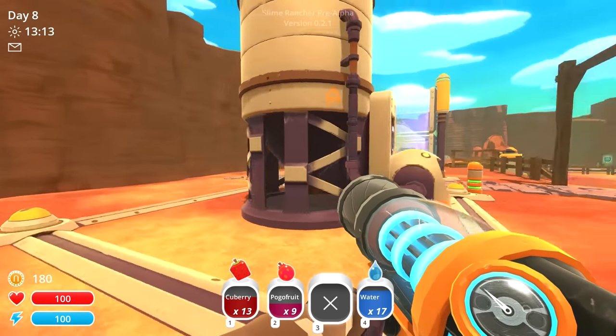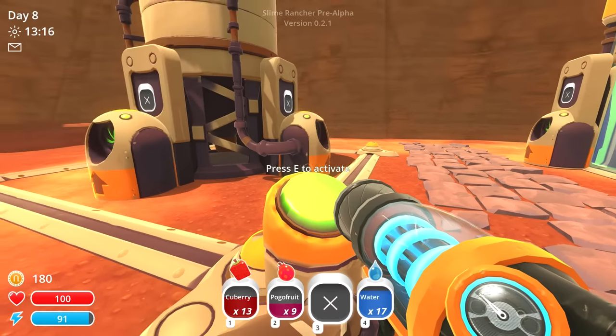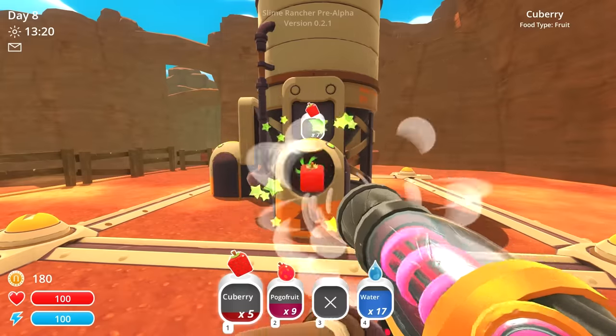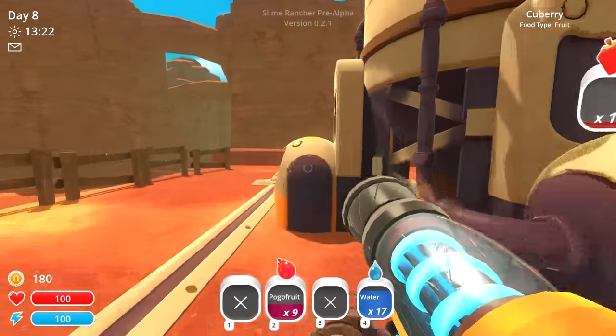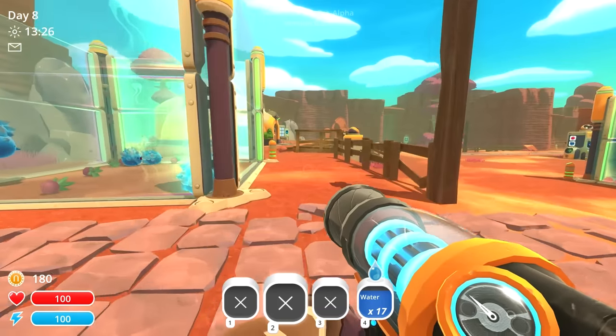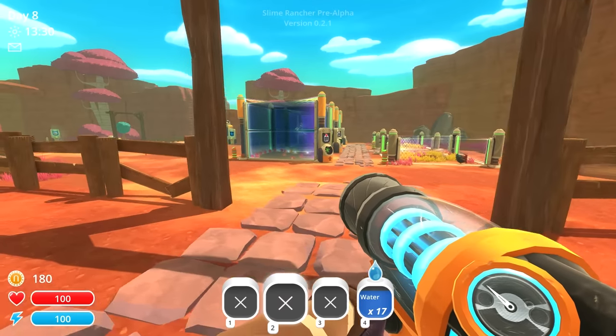Okay, so that's way better than I expected. And I can do that expansion multiple times. So we got it now. Let's use this as Q-berry storage for right now. This will be pogo fruit storage so that it doesn't go bad. Looking good — I'm happy right now. Our little farmland.